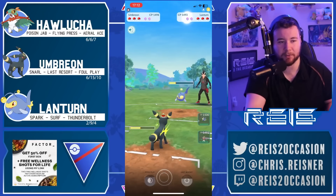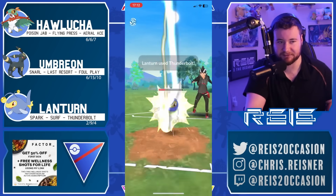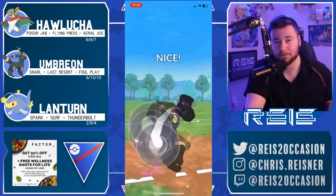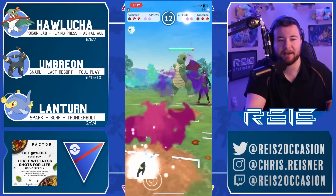Umbreon fighting away against this Lantern - two bulky Great League meta staples going head-to-head. I don't hate throwing right away here because you were just trying to get it off as soon as possible, but still would probably rather go for proper timing since the Thunderbolt doesn't threaten to knock you out. Foul Play does knock out - in comes Dragonite, coming with Lantern.